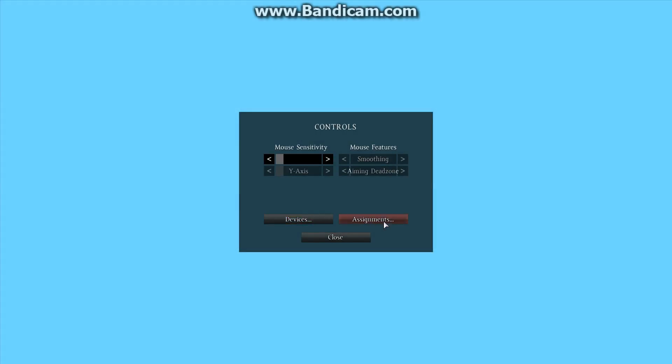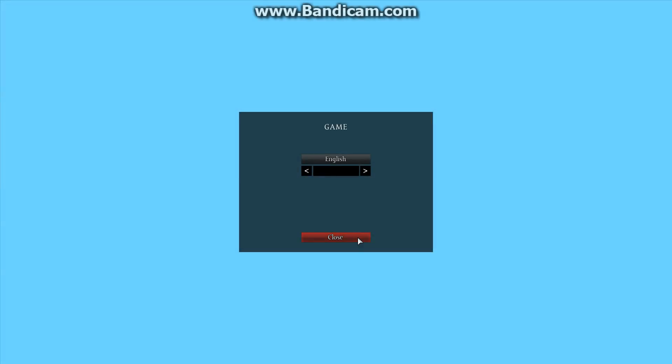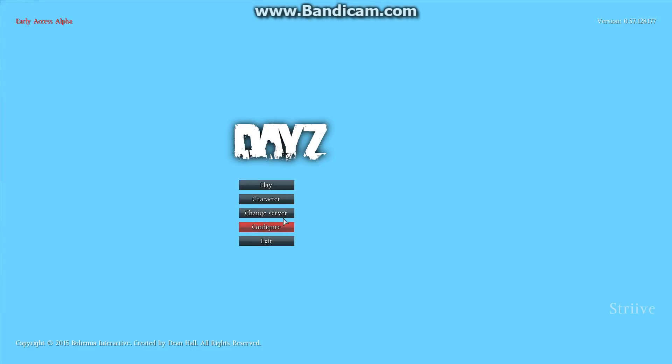If you still feel a little laggy, go to Controls. Mouse smoothing — put that down to zero. Some people don't know about that. Close that. And then Gameplay — head bob down if you didn't know, especially for first-person servers. That's it. Done. Close.